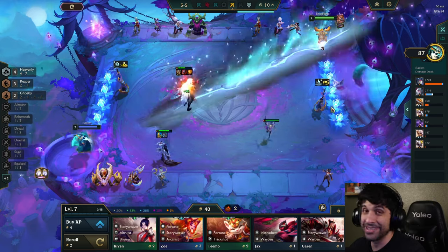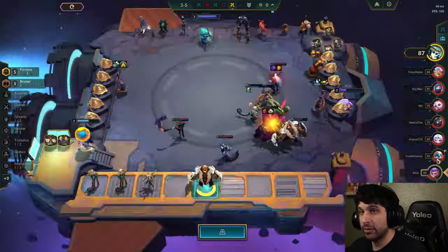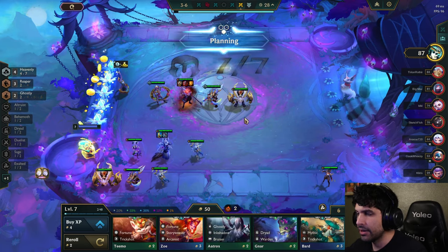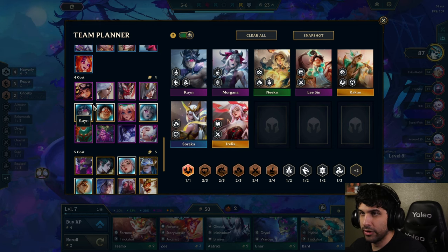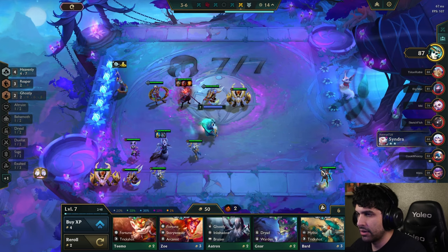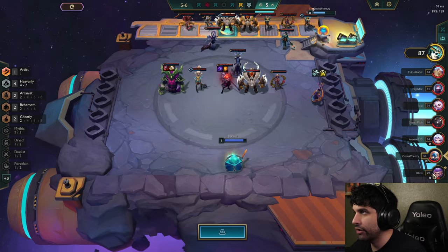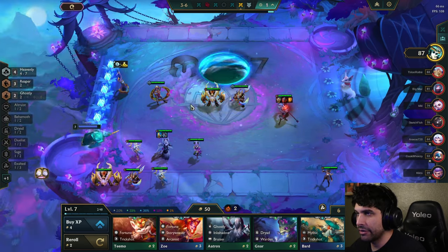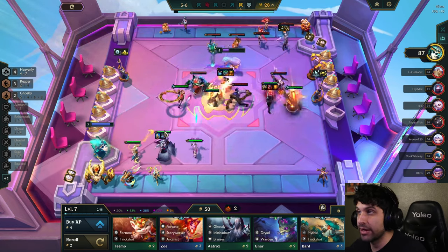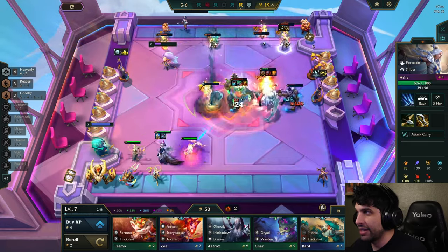I did not think we were going to get this lucky. You can see multiple other people in here are trying to play the same thing. We need a fourth Reaper because that synergizes well with our Kane and makes him stronger. Yone right here is the other Reaper we need. We just want to try to stay above 50 gold. This guy also has a Kane and a lot of heavenly units — he's really strong. He hit Lissandra which is just sad for us.